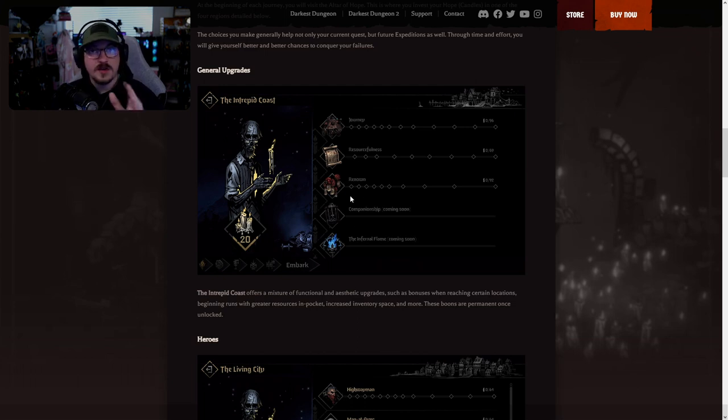The first area is general upgrades called the Intrepid Coast. From the teaser image there are five different areas you can apply unlocks to, with costs of around 96, 69, and 92 candles to reach full unlock level. The Intrepid Coast offers a mixture of functional and aesthetic upgrades such as bonuses when reaching certain locations, beginning runs with greater resources, increased inventory space, and more. The categories include journey, resourcefulness, renown, companionship, and the infernal torch.